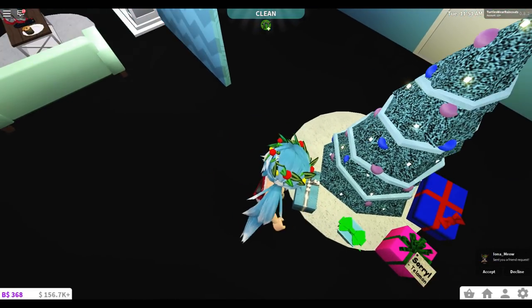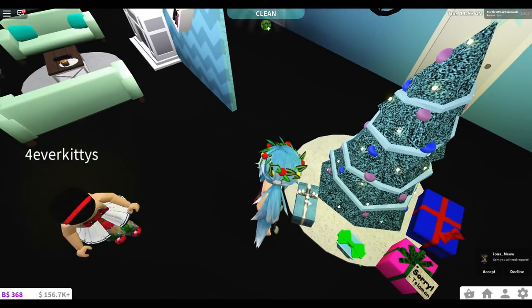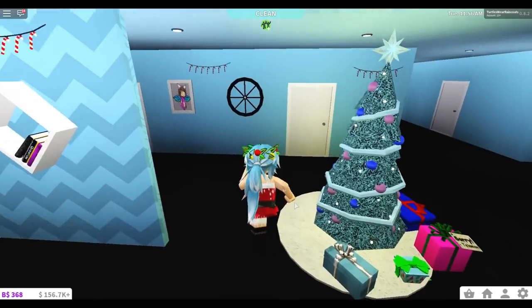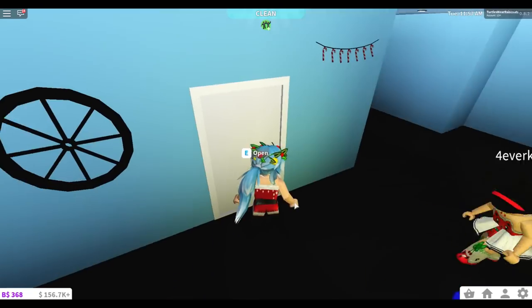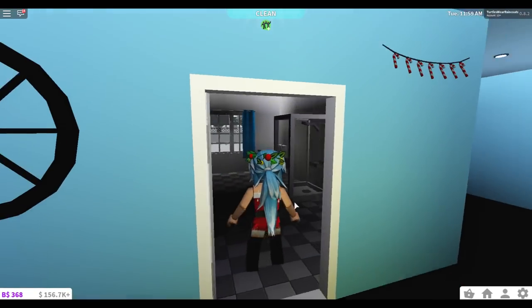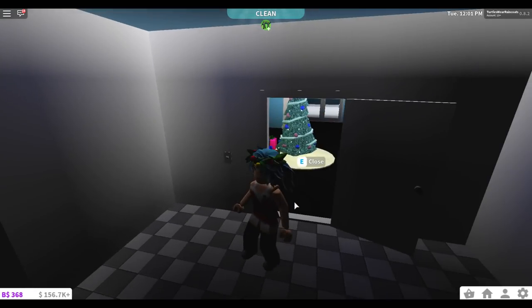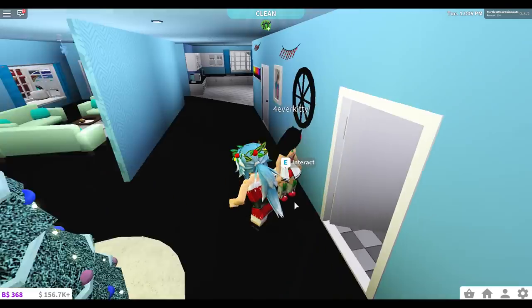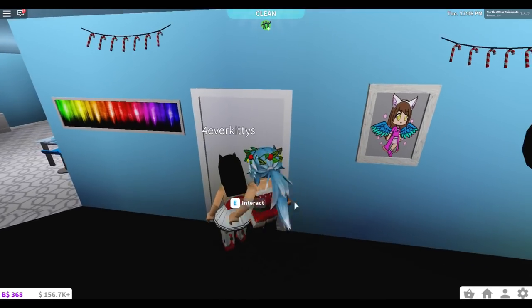I think I like this blue gift — this one's mine! Better be something good in there. This is the fancy gift that I picked — it's the fancy one, cool! This is the only room I have access to, plus the bathroom. I do have a bedroom here but I don't have access to it.